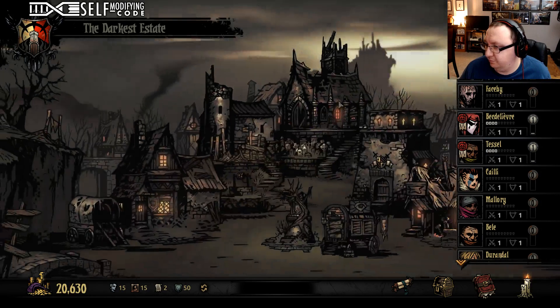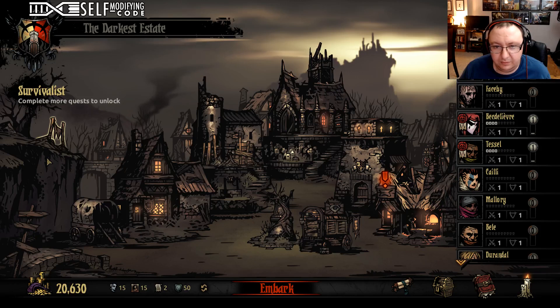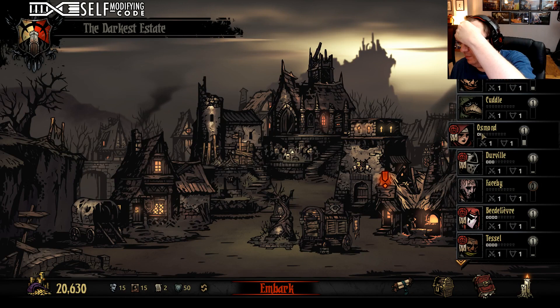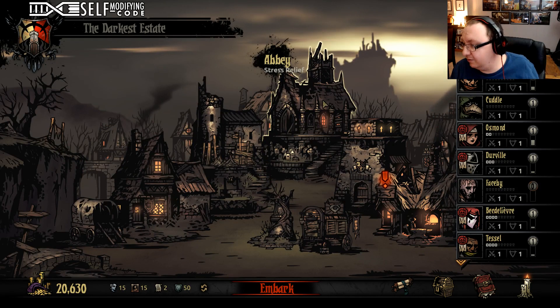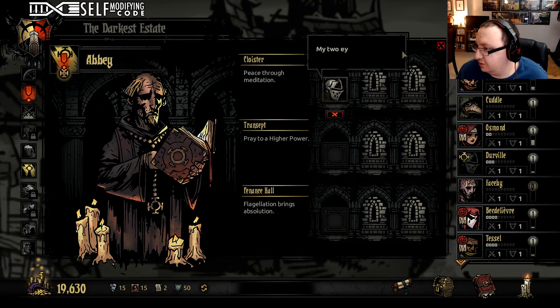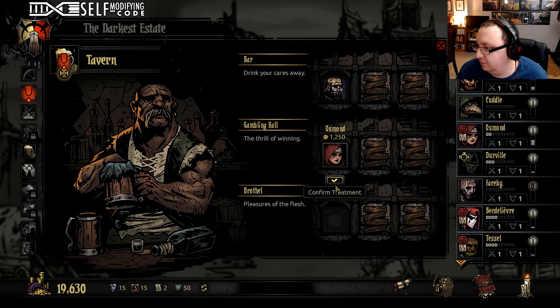Some people have still got bad abilities. She's got nervous, which is really bad. Let's go ahead and get her in the sanitarium — oh, we still can't get her in the sanitarium. But let's get her and Durville into some stress relief at least. Everybody else is pretty okay — he could use some, let's get him in there.